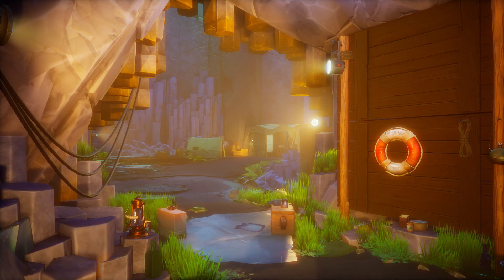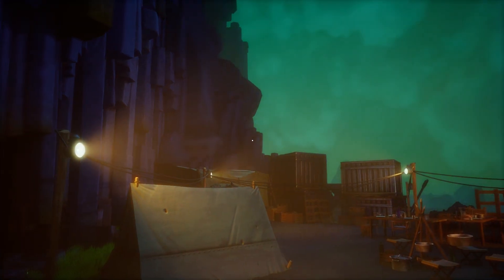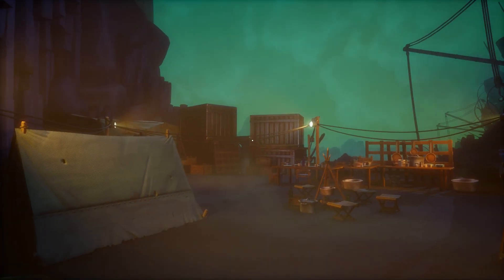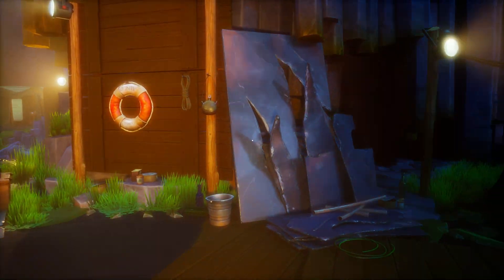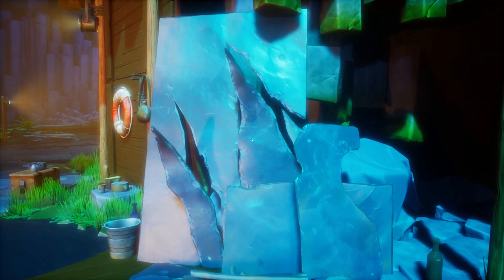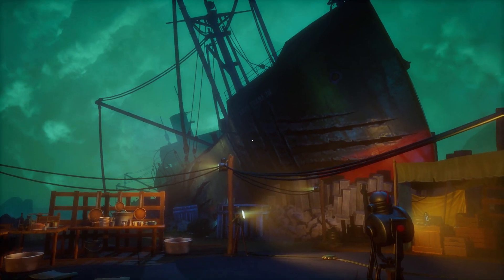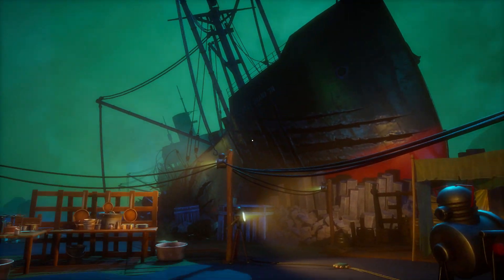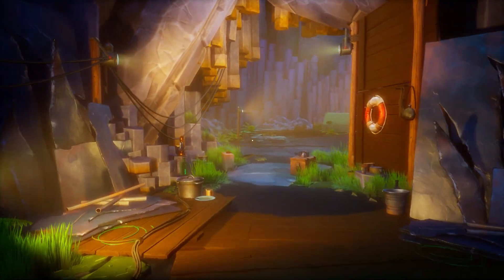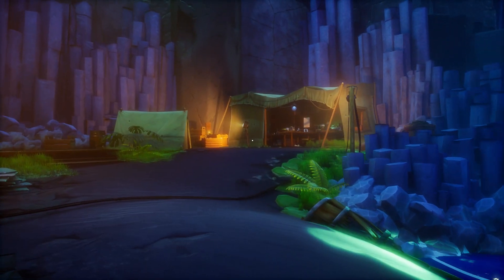Hey everyone, welcome to another episode of Call of the Sea, this puzzle Lovecraftian horror game. Things are starting to get a little bit spooky and scary. Here's another bit of the torn up hull. We think that this ship here was destroyed by a massive sea creature — you can see by all the claw marks. It's a little bit scary. Anyway, we turn on the lights for this new place, so let's have a look at it.